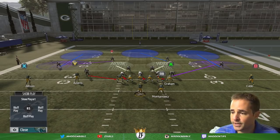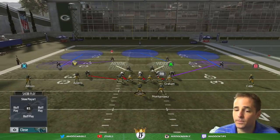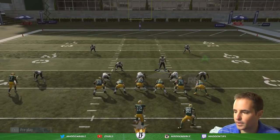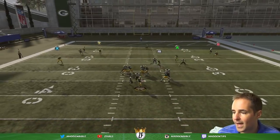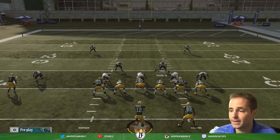You can see the edge rusher here. You can set up all different kinds of pressure. If you want to blitz, you can — simply blitz here and you can look to get some different pressures that will come in with the edge. There we got two guys. Generally that doesn't happen, but since I'm making a video they decided to let that happen.